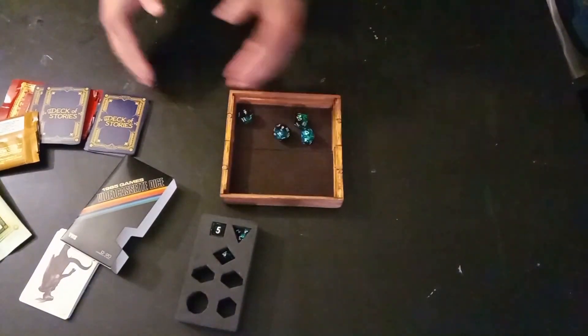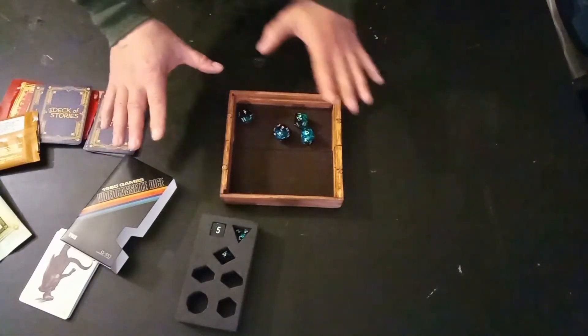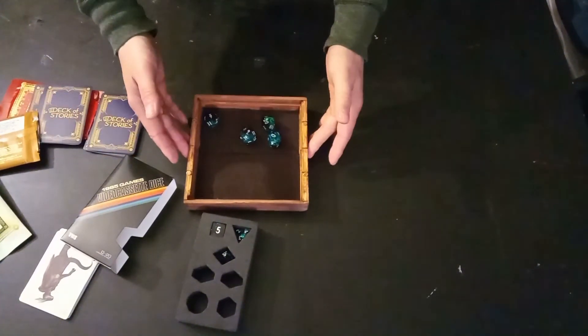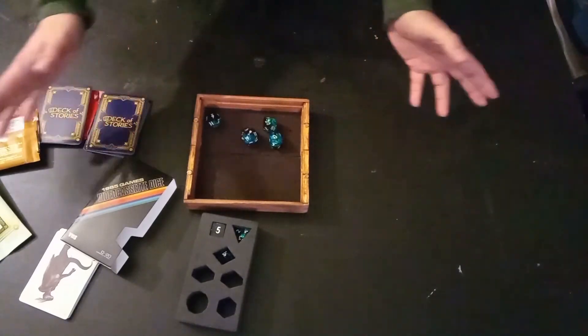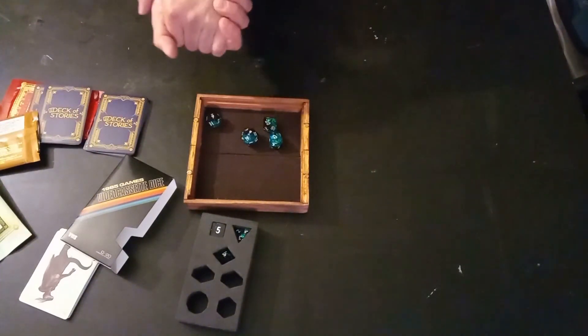And there you go — a Deck of Stories editions and the VHS dice, which is in a Kickstarter right now. I'll put all the links down below so you can find them and get these for yourself. I hope you enjoyed that overview of those new products. The links are in the description if you want to order. And until we meet again, may you always roll with advantage.